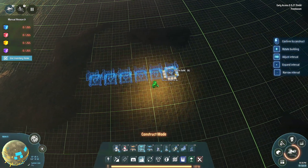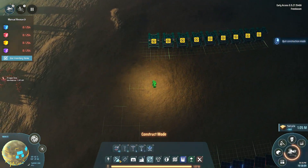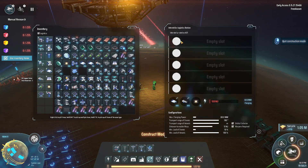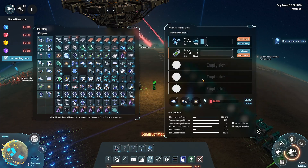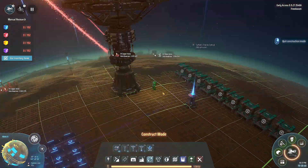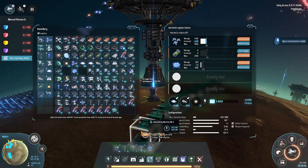We're not gonna have that much - just like nine. Let's say nine. Local demand 500, remote demand 2000. What else do you need? And quantum chip - local demand, remote demand. What else do you need? Quantum chip local demand - yeah, something like that.